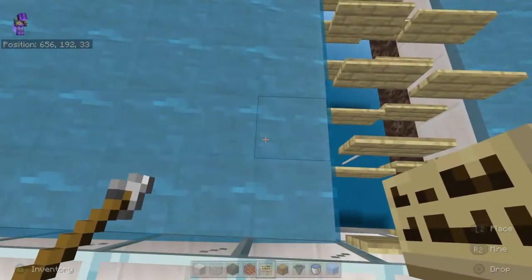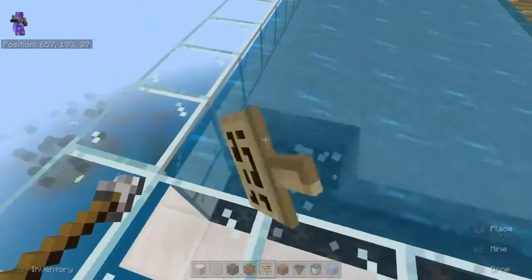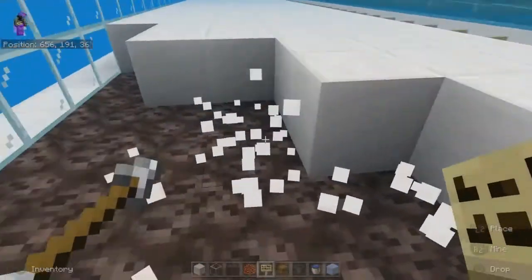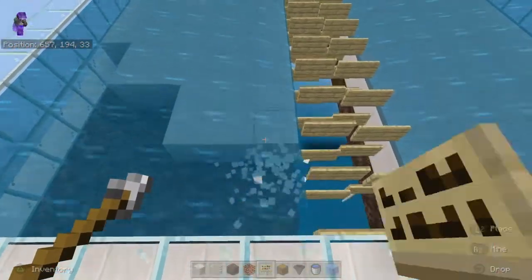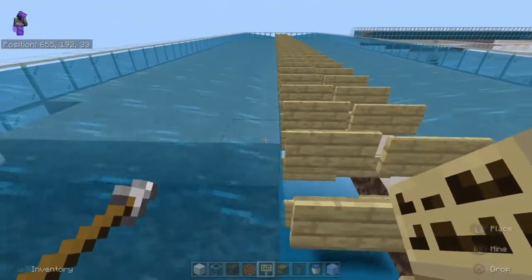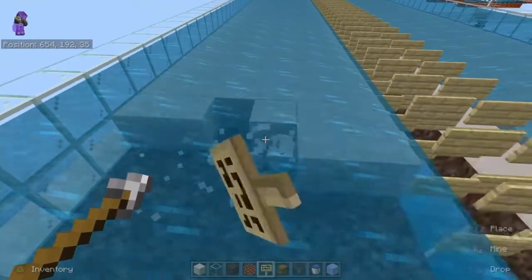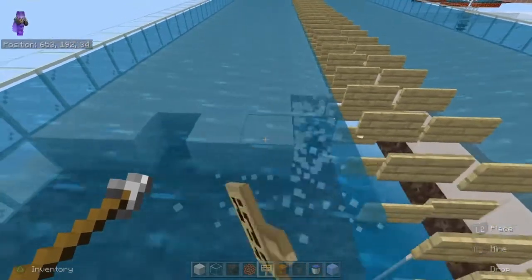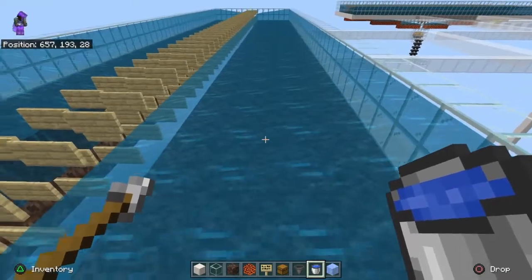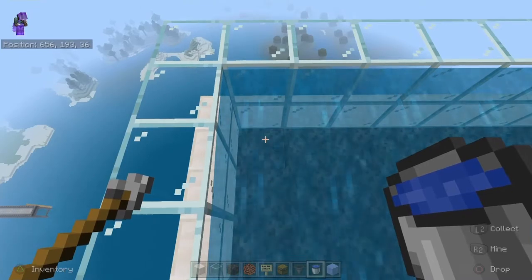Now we take out these blocks — you can remove them on both sides. Just be careful not to break any of your signs. There we go, all the blocks are removed. Now you just need to place water sources on the soul sand itself.